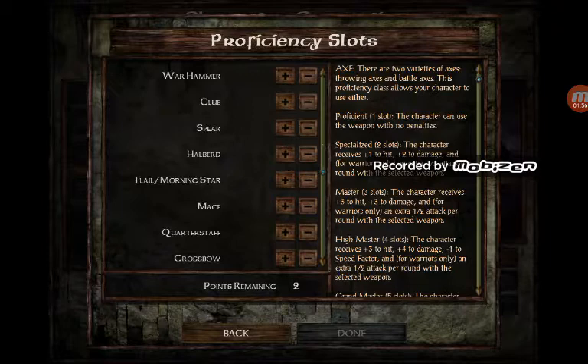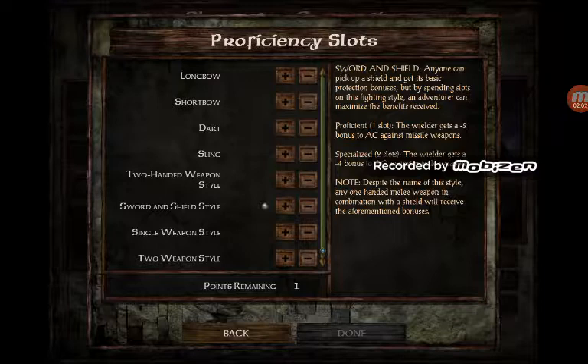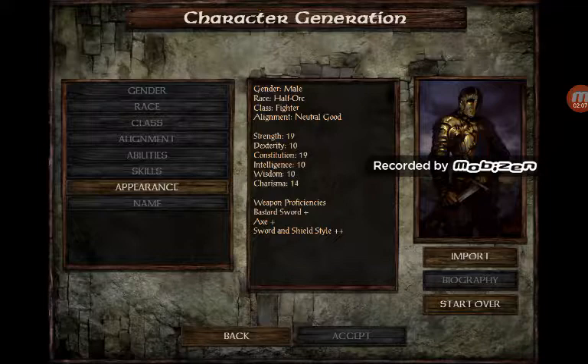Skill set — I'll go with bastard sword, axe, and sword and shield style. Alright, done.